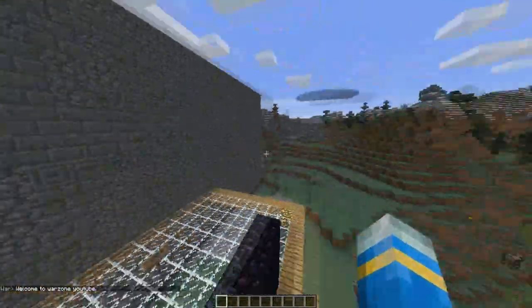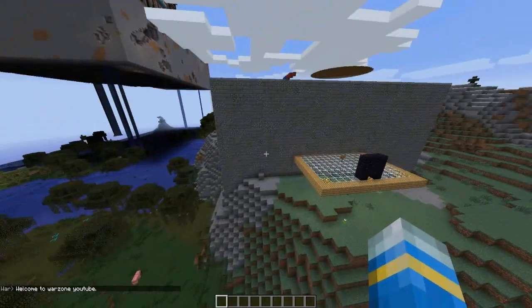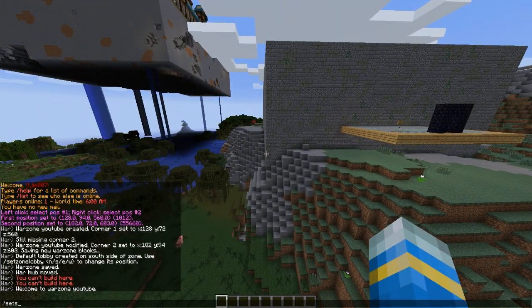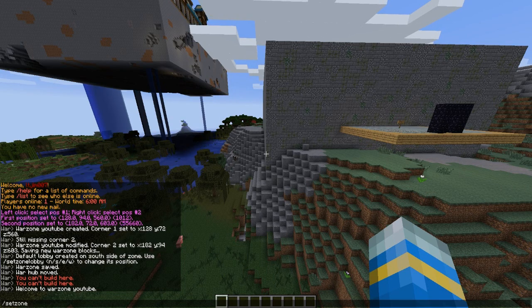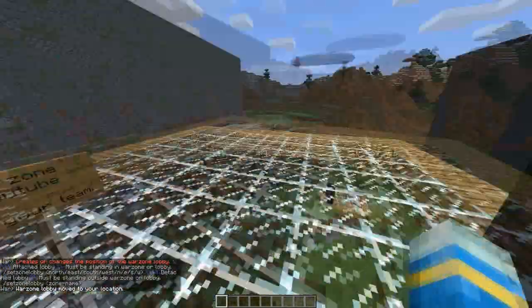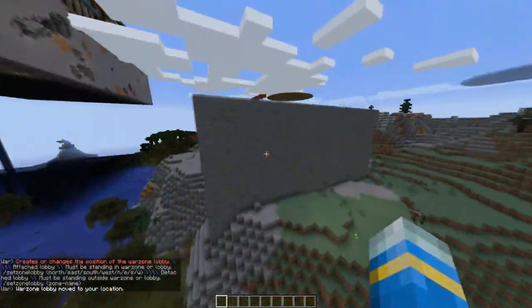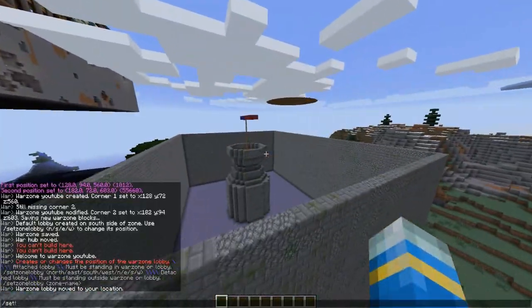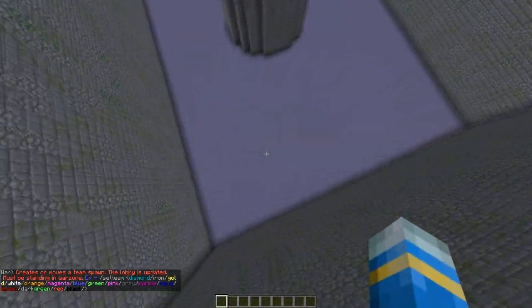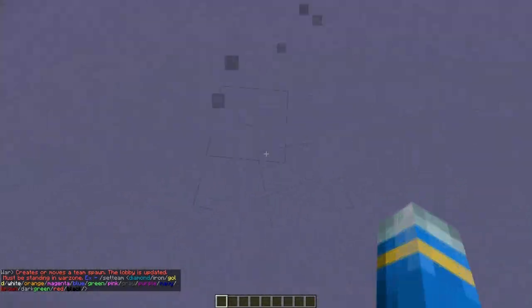We're going to move the lobby away from the arena, so: 'set zone lobby YouTube' — that moves it over here. This will have team portals once we've set teams, which is really cool. You set teams and there are all these different teams to choose from — you can have as many as you want.